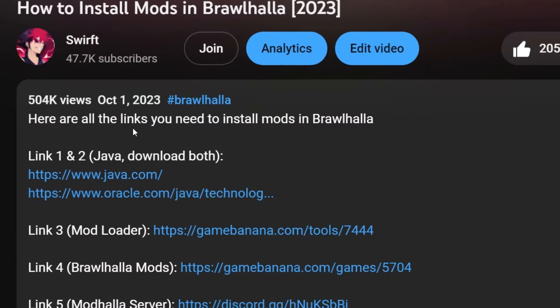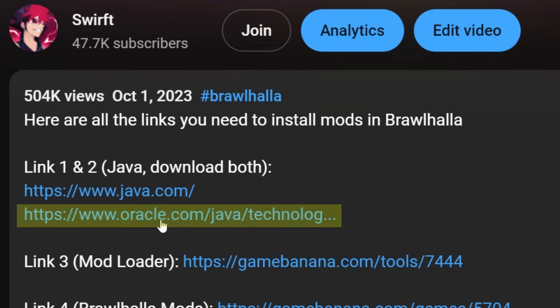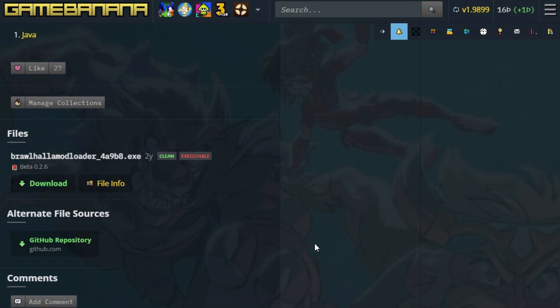Here's how to install mods in Brawlhalla in under a minute. First, head to the description of the video and download both of these Javas using link number 1 and 2. Should be pretty intuitive to follow the instructions. Then click link number 3 to download the modloader.